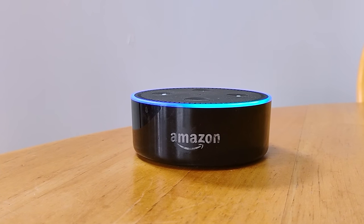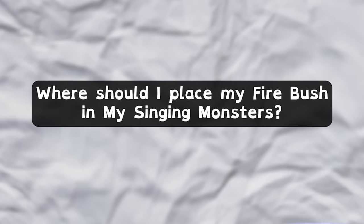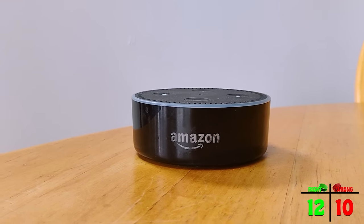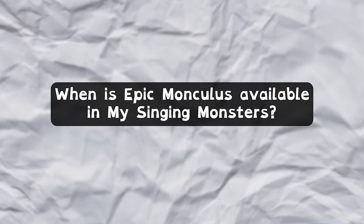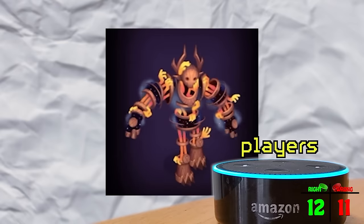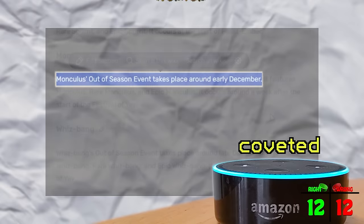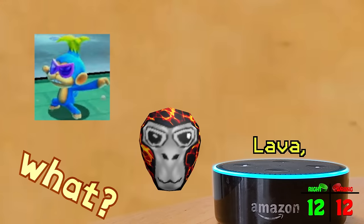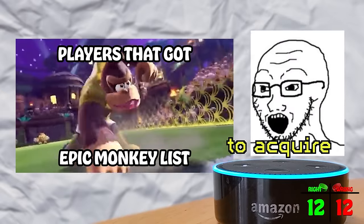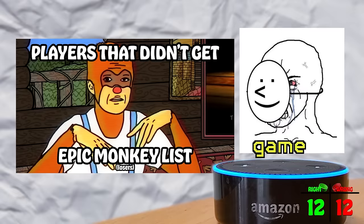I'm having a hard time decorating my islands in My Singing Monsters. Where should I place my firebush? "Hmm, I don't know that." At least she admitted it this time. When is Epic Monkey available in My Singing Monsters? "The Epic Monkey was made available to players during the out-of-season event that occurred in April. This rare and coveted list of monkeys includes the Epic Frosty, Epic Lava, and Epic Pirate Monkeys. Only a small number of players were fortunate enough to acquire these monkeys during the event."